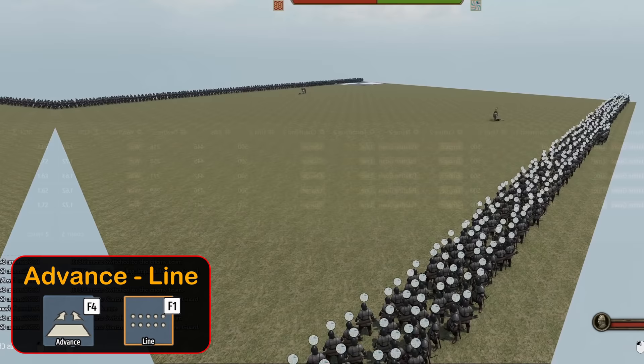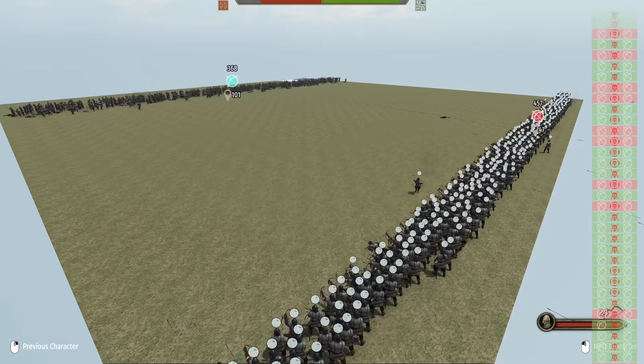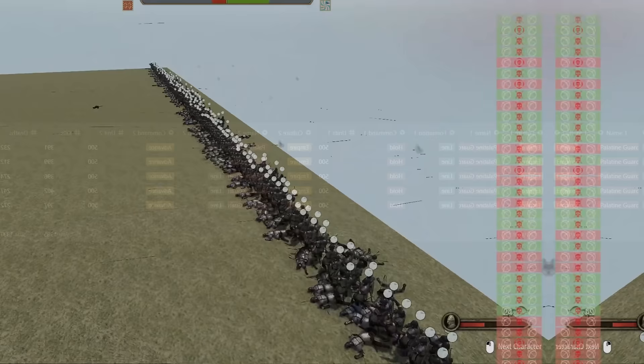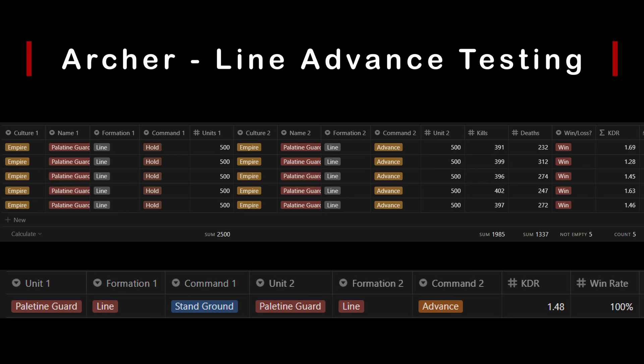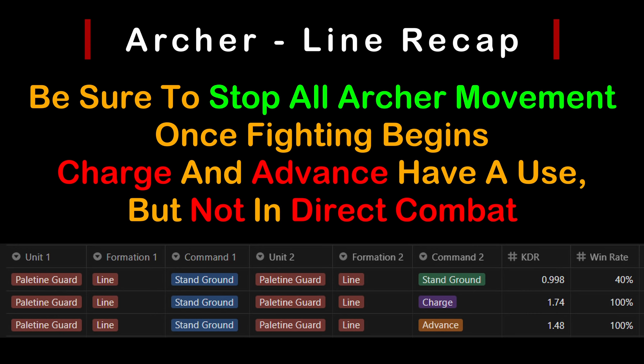Advanced is next, and I have to add a caveat here. If we run this test on a normal map at 200 meters or greater, it would lose even worse than it does here. Normally, advanced would start to shoot at roughly half of their max range, which means the other side would pelt them significantly before they even get into range. Once they are in firing range, they oscillate back and forth, trying to maintain the exact distance from the enemy line. Looking at the recap, it's quite obvious that the only way to fight with ranged troops is holding firm and shooting back. The other two commands do have a use, but once arrows start to fly from the enemy, be sure to stop them immediately.